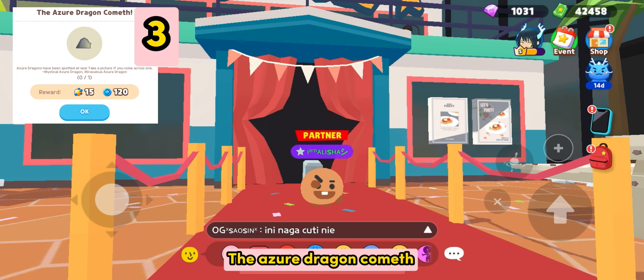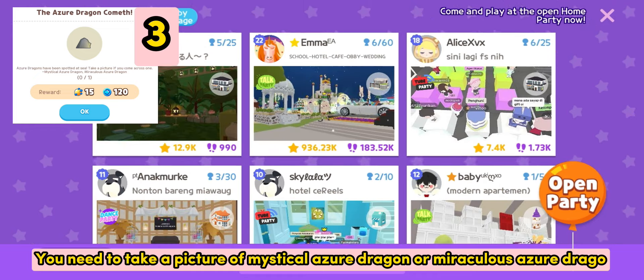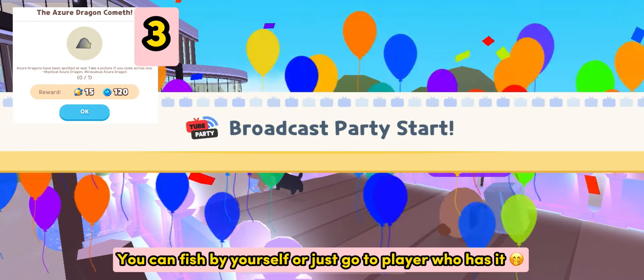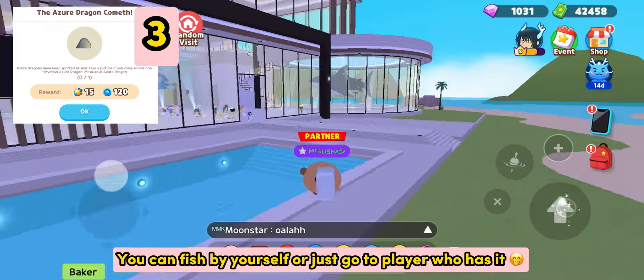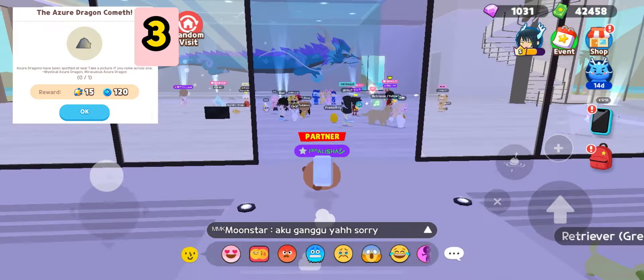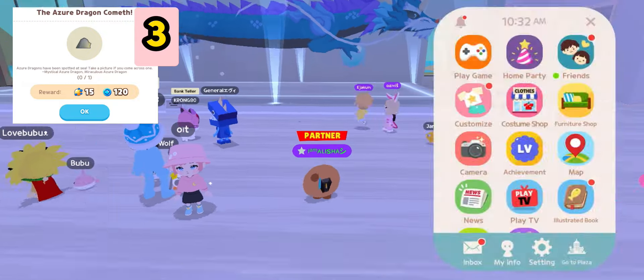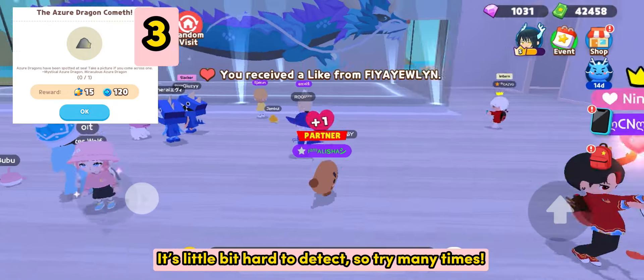The Azure Dragon Coins. You need to take a picture of Mystical Azure Dragon or Miraculous Azure Dragon. You can fish by yourself or just go to a player who has it. Take pictures until notifications appear. It's a little bit hard to detect, so try many times.